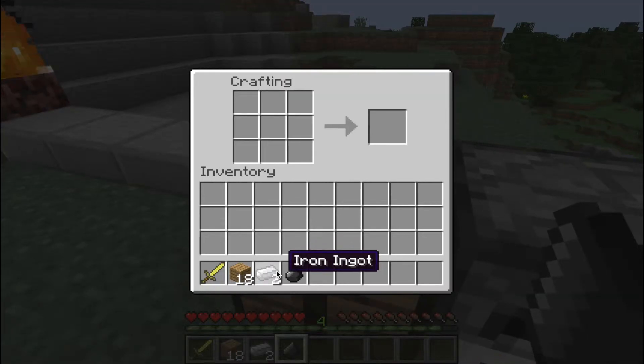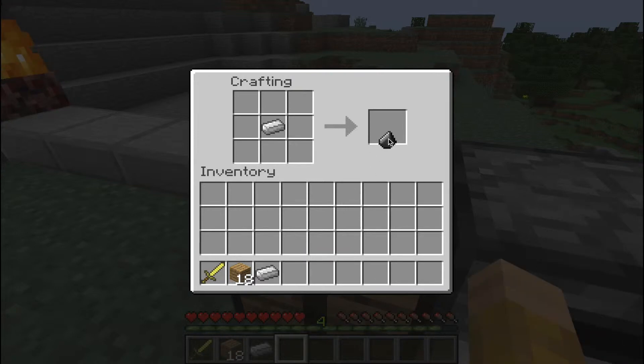Then come over to the crafting table. It's a very specific recipe — make sure you do not put it in the wrong spot. The flint has to be to the diagonal bottom-right of the iron.